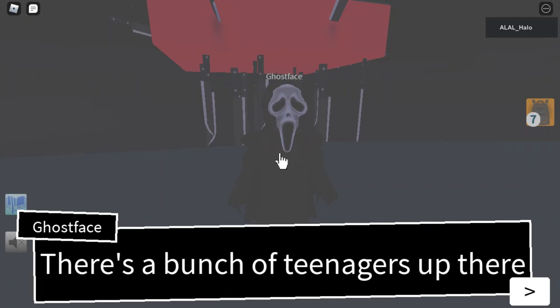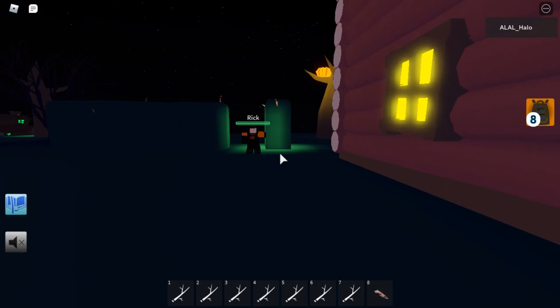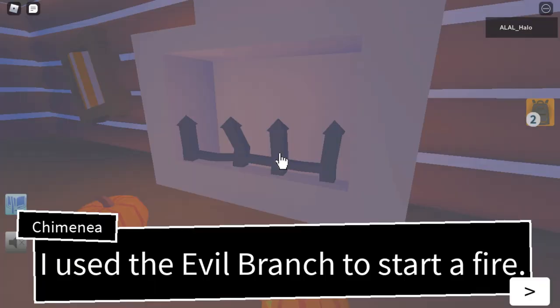Once at Ghost Face you'll be able to go here and you'll have to go into the house. I think you need to get some souls so I'll get some souls. I use the evil branch to start a fire.